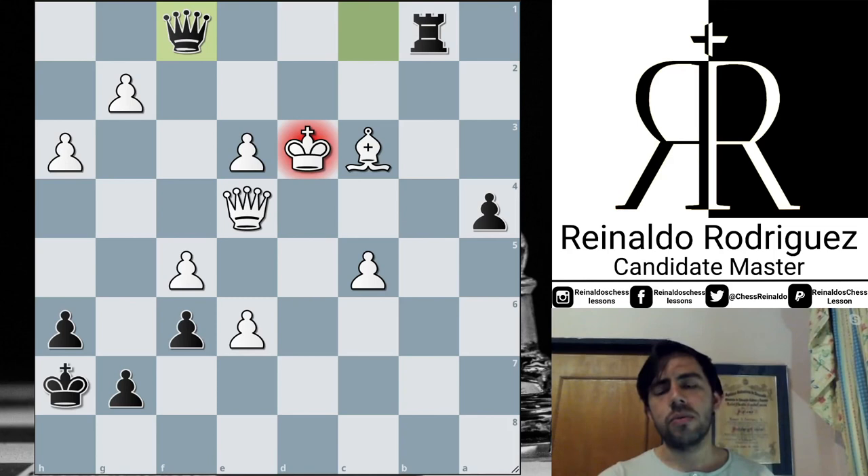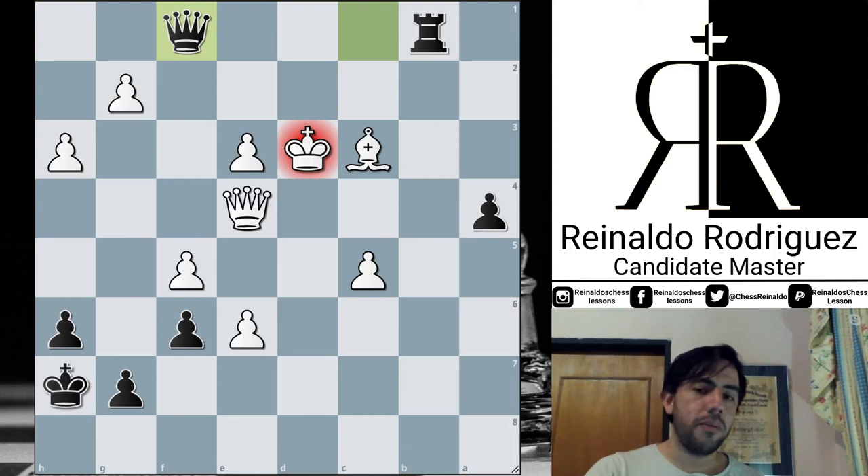King takes, Rook b1 check, King e2. At this moment there is no forced way to continue the attack because there are no useful checks available. The unique potential check Rook b2 is covered by the bishop. White is ready to trade queens, but as we are attacking we wouldn't like that. So Alireza did this spectacular long backward move — the best move in the position — to avoid the trade of queens and incorporate the queen in the attack through the light squares, because the light squares are very weak. Generally speaking, White is only controlling the dark squares.